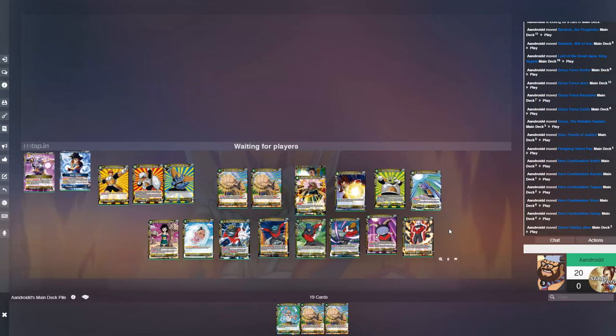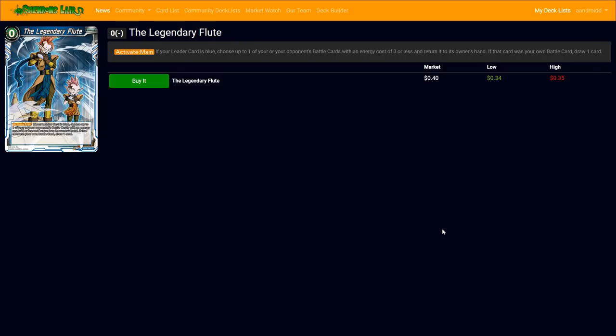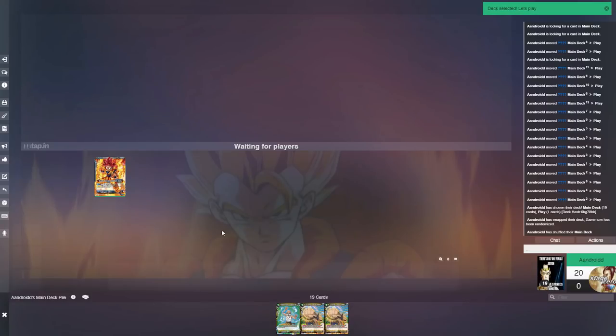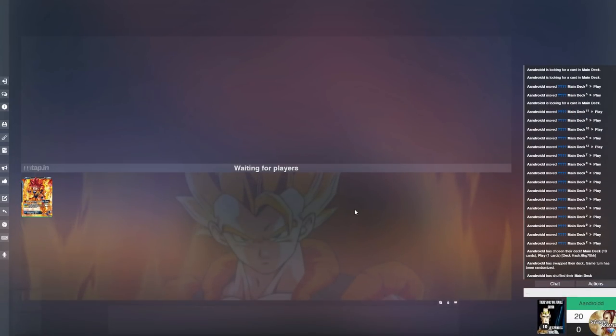Moving on to Legendary Flute — this is a blue card at zero cost, but your leader does have to be blue. Something people misread: you choose one of your OR your opponent's battle cards with three or less energy and return it to hand; if it was your card you draw one. There's a lot of versatility to this card, and I think it's one of my favorites for blue — even more so than the one-drop criticals.